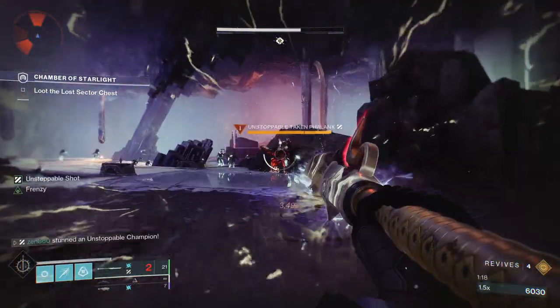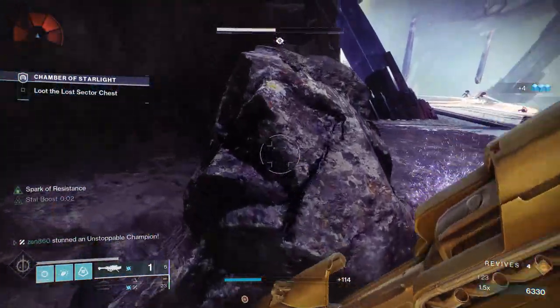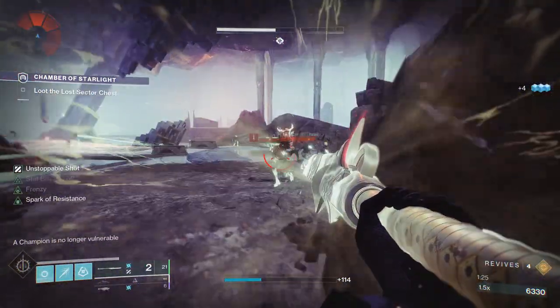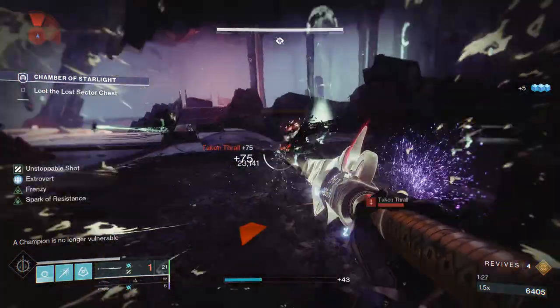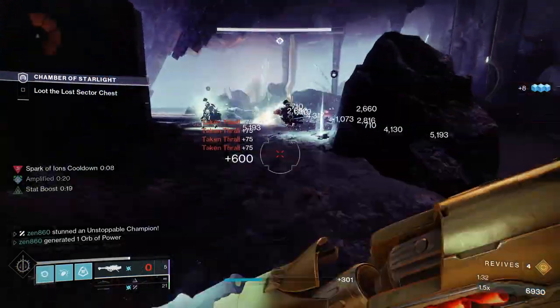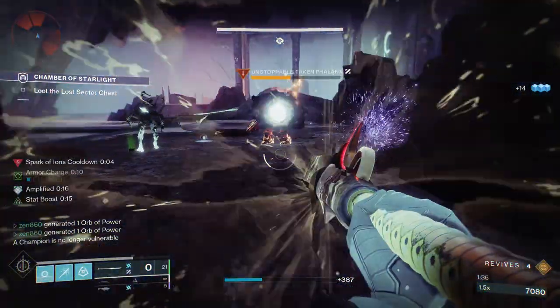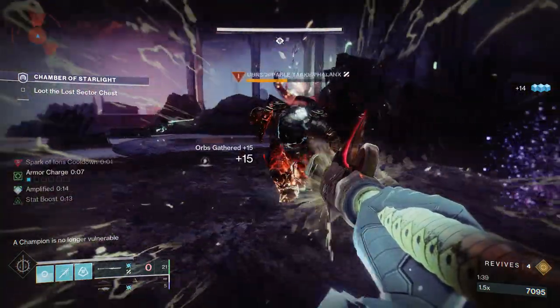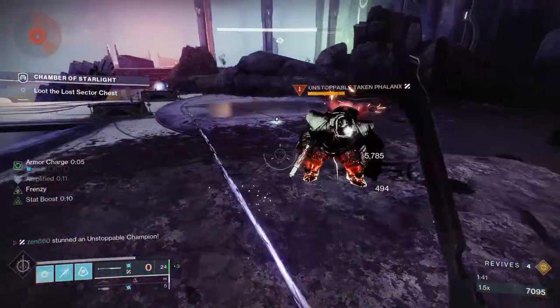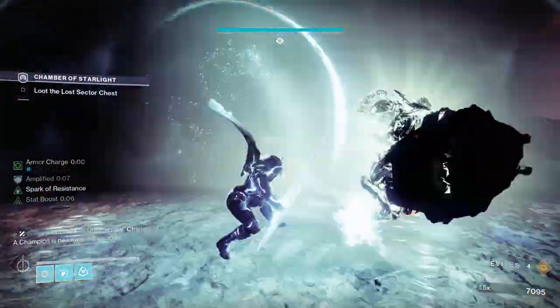When we enter this section, we're going to stun this unstoppable champion and throw a rocket at the ground. Unfortunately, the adds did body block us, but it's no worries as we're able to just re-stun him. The thing about this unstoppable champion is if you don't grab its attention, it's going to run to the other side of the map. So the second you enter this room, grab this thing's attention as fast as possible because if he runs across the room it's going to become very annoying to deal with. And just like that, we have dealt with the first champion.